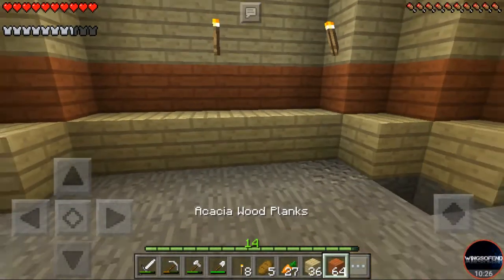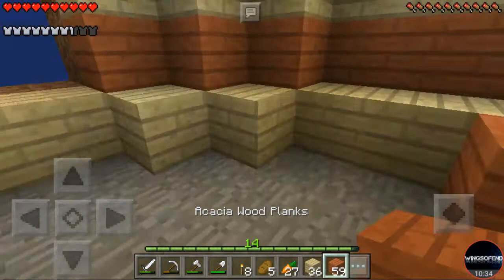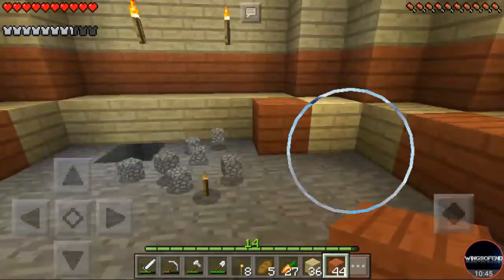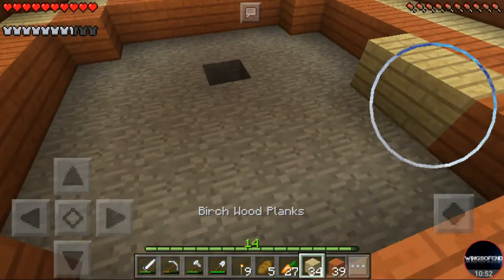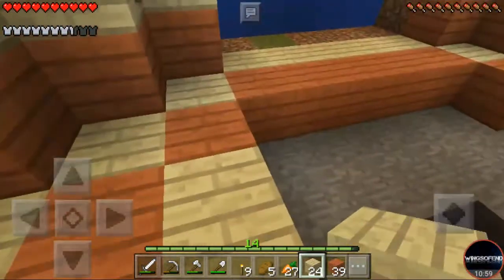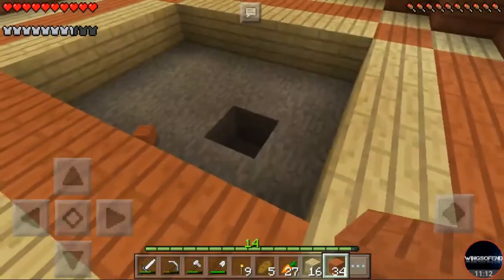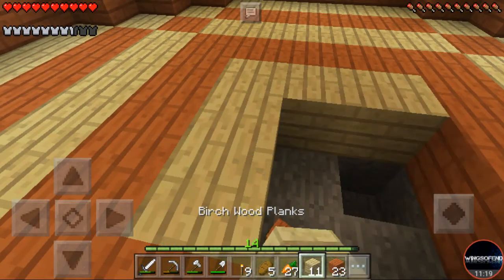Let's do one row of birch — I think this should look really nice. I fell in the hole and didn't mean to place that block, but let's continue the pattern. If you have any idea to make this look nicer, tell me in the comments. I think this combination of birch and acacia doesn't look that bad, but if you want me to change it just say so. I mainly build with these because there's a lot of acacia in the acacia biome and a lot of birch next to the village.